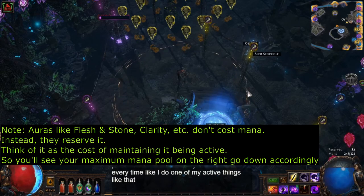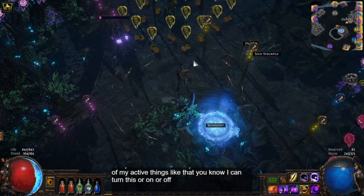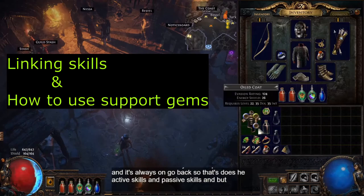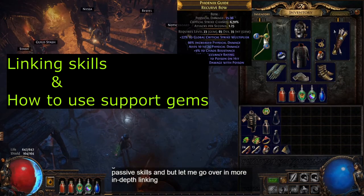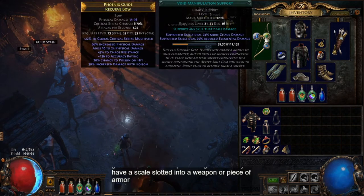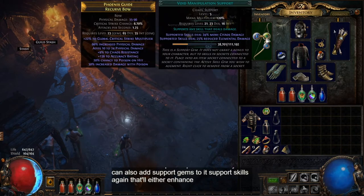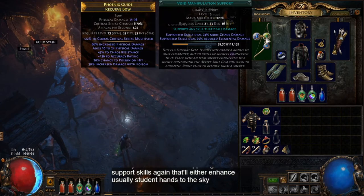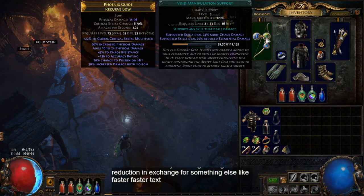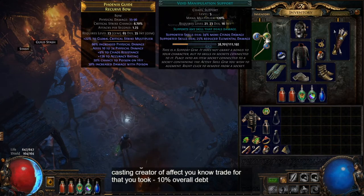I can turn my aura on or off — press it once and it's always on. Now let me go over linking in more depth. Whenever you have a skill slotted into a weapon or piece of armor, you can also add support gems to it. Support gems enhance the skill. Some will cause you to take a damage reduction in exchange for something else — like faster attacks, faster casting, or greater area of effect — in return for something like minus 10% overall damage.